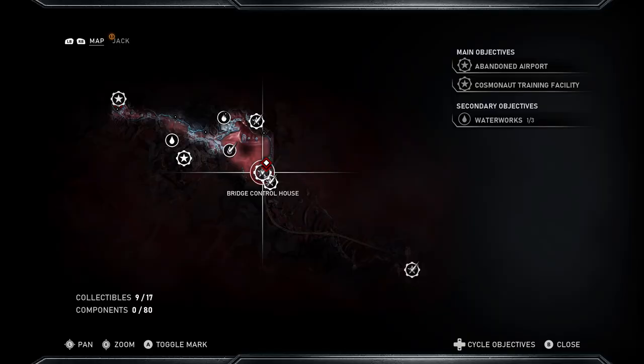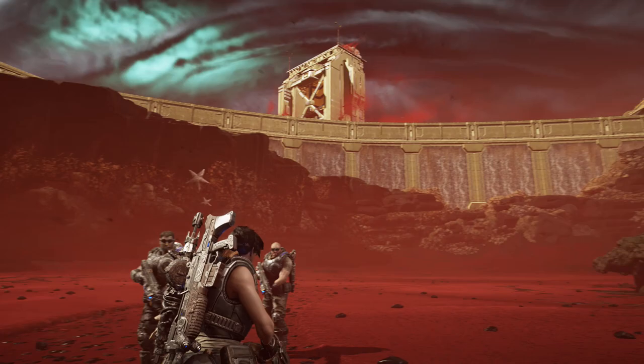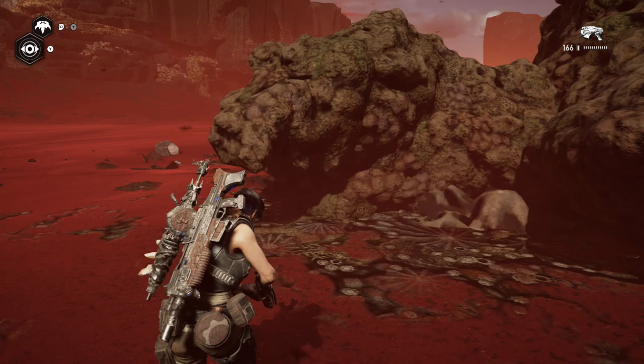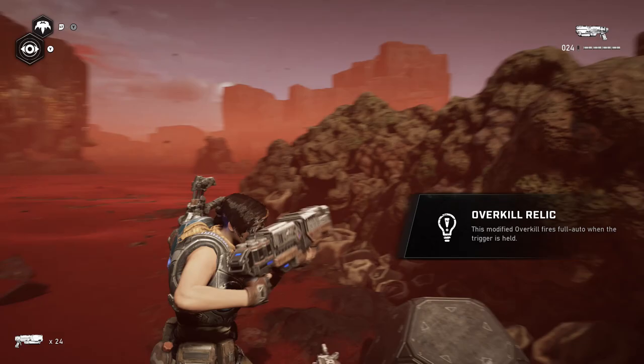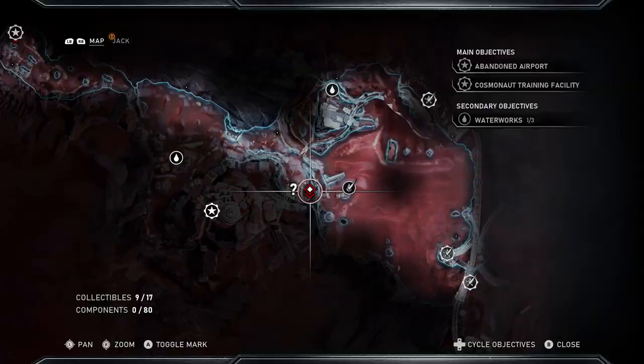Further south, heading towards the bridge and the bridge control house, right in front of it in the middle of the desert will be a rock formation. On the front of it you'll see the red gear icon, and behind it will be the Overkill Shotgun Relic. Note that there's a box of ammo beside it because when you pick this up a bunch of enemies will spawn. The Overkill Relic just goes full auto when you hold the trigger.